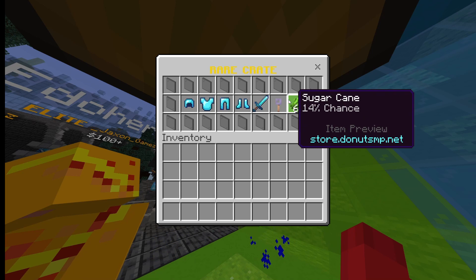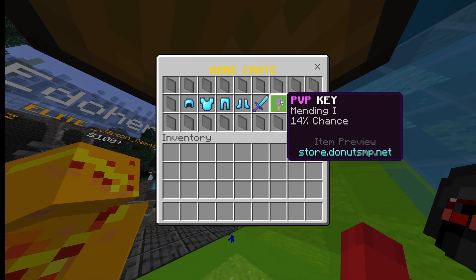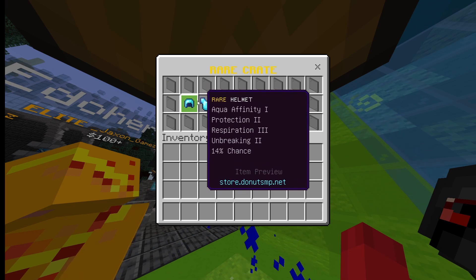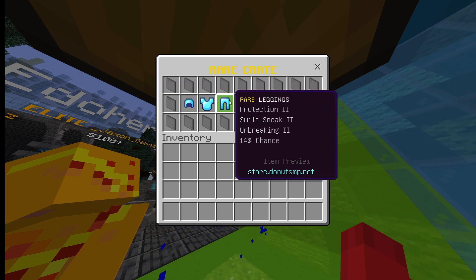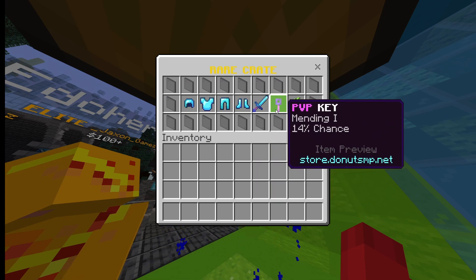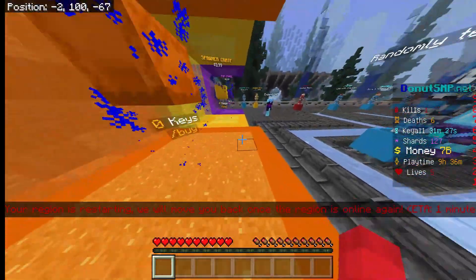If you get sugar cane, just sell it — sell it all — because it's not really good on auctions. I'll talk about the PVP key at the end. Some items you can do for like one to three billion, maybe two billion on auctions.